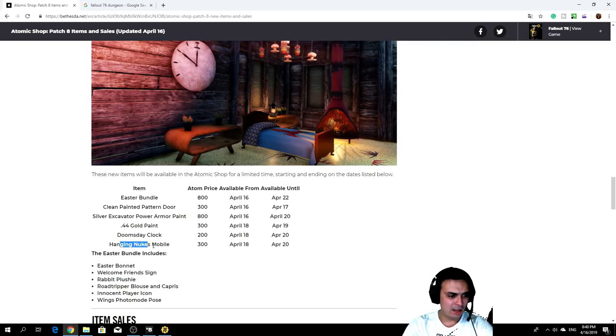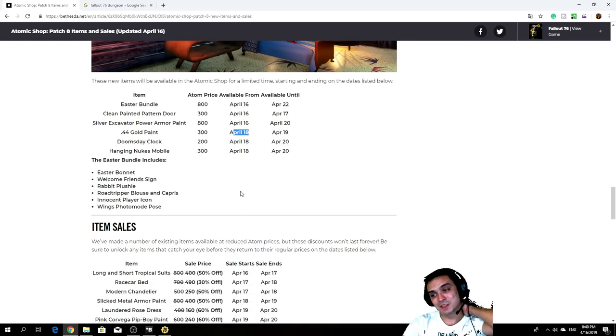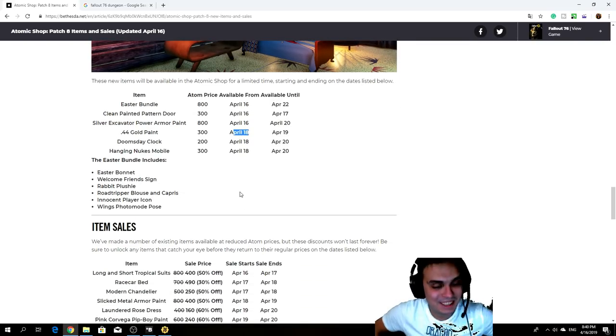We got the paint, the 44 Gold paint, the Doomsday Clock, hanging nukes — these are all coming from the 18th of April, gotcha. So we got some more outfits coming. That is cool — interesting. I'm gonna make videos for them, but I'm gonna have to wake up at six o'clock in the morning in order to do them.